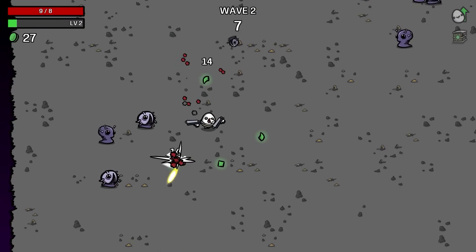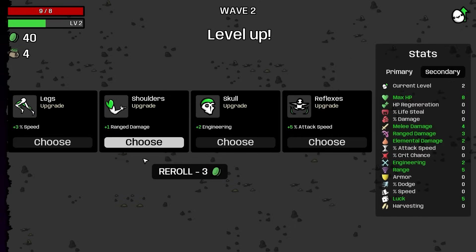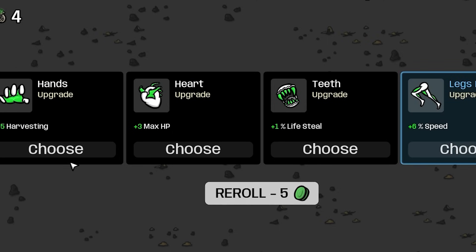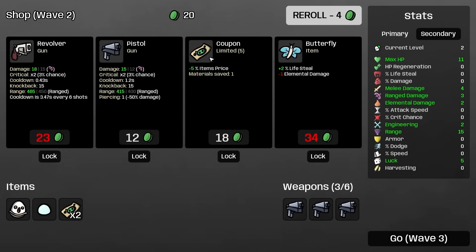The trick right now is very much: don't get hit. We do want to level up, but we also very much need more HP at the same time. This build could get absolutely stupid provided we can just keep up with our HP problems. We'll take range damage and lose some range. HP regeneration is not what we need — 3 max HP, perfect.